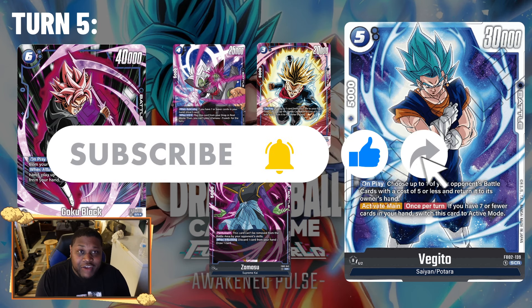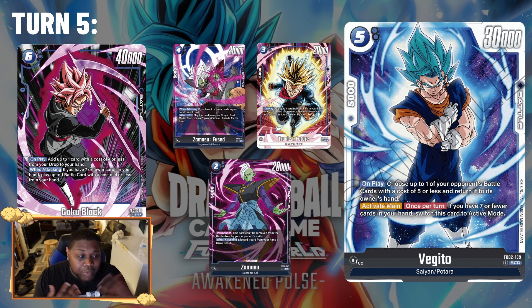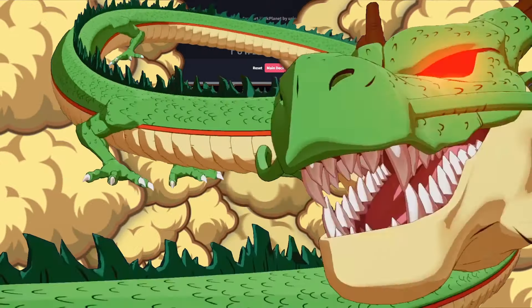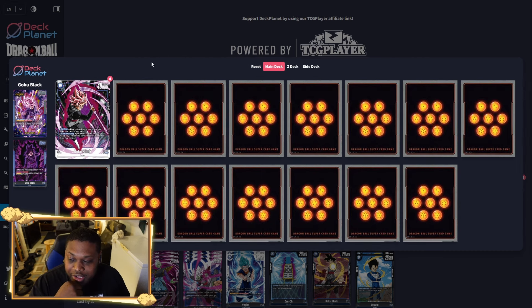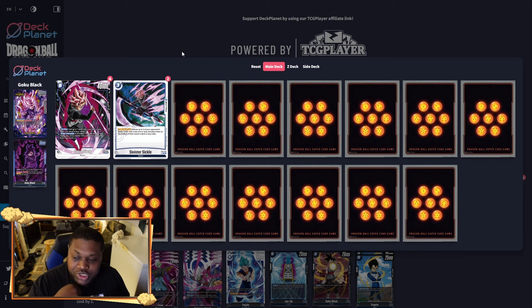Now let's get into the deck list I've been brewing and play testing this past weekend with friends at locals — this deck is super consistent. Definitely four Goku Blacks — it's your boss card, the deck revolves around it. Two Sinister Sickles; I was playing three but two feels right. It's very good against the new red decks, getting rid of 17s, Gohans, and Kefla cards — removes two four-thousand-or-less cards and bomb-decks them.